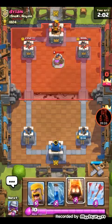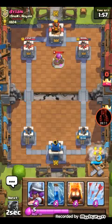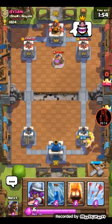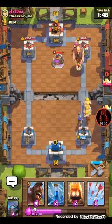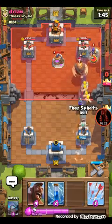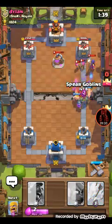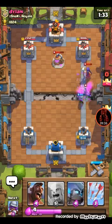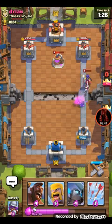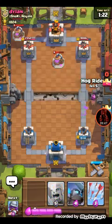I don't have any cards. I'm gonna set the barbarians at the back. Nothing I can do. Musketeer. Zapping that as well - using the zap. Arrows. Getting that musketeer - the witch, yes! It's fine, he's not gonna do much anyways. We're gonna set that down and see how that all works.